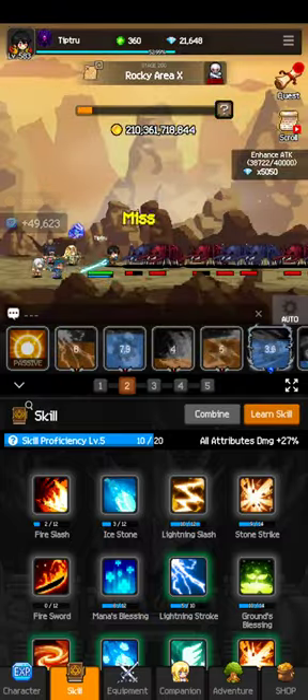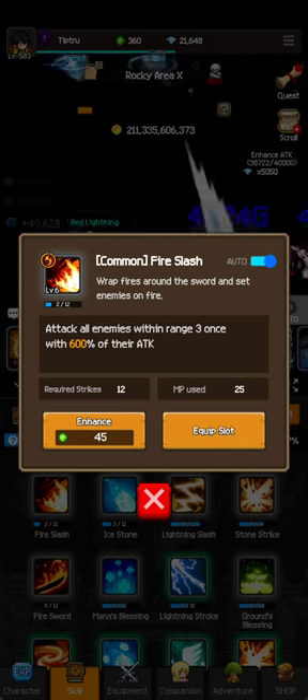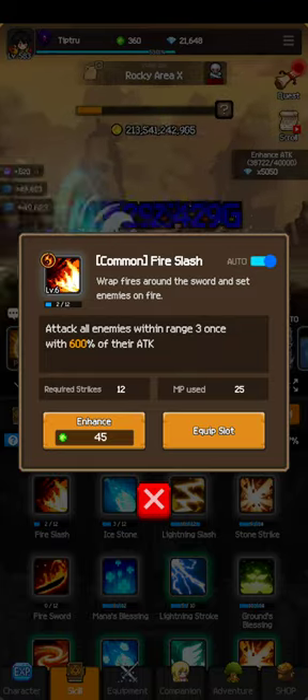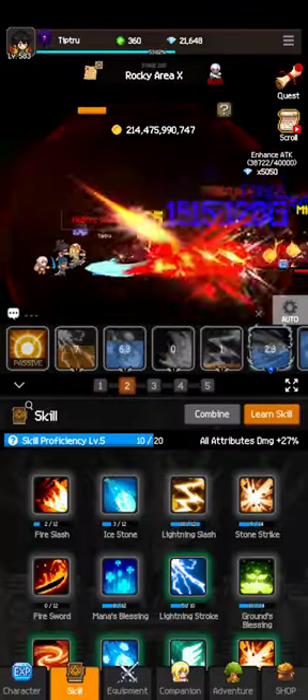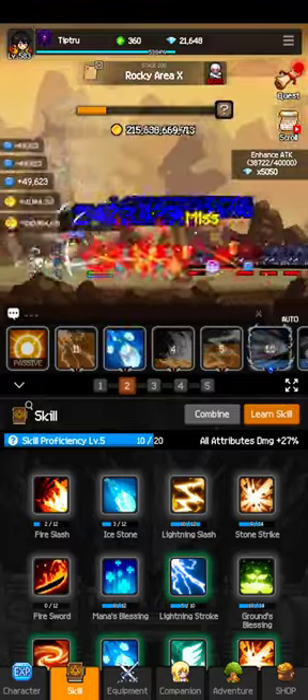For skill proficiency, you want to enhance all skills. You're rolling skill cards and getting skill cards in the shop — you want to enhance every single one you can, because it increases your skill proficiency, which increases all attribute damage too.